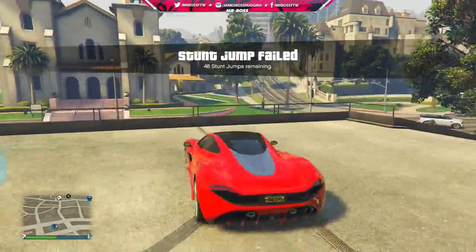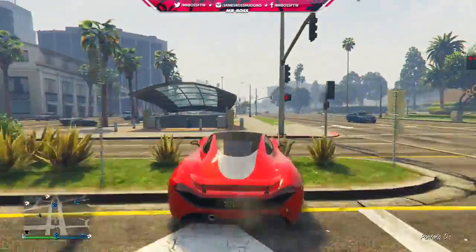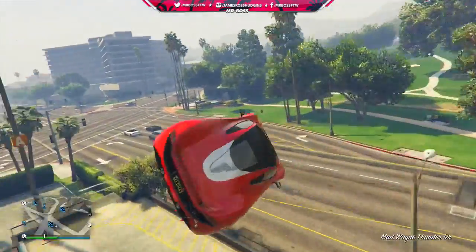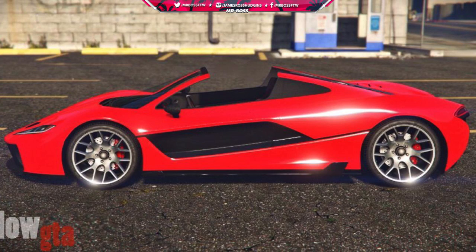So I figured I'd show you guys what the Progen T20 looks like in a convertible Roadster style first, then we can kind of get on the discussion. This actually comes straight from a user LowGTA on Twitter, and I think this is amazing. I love the convertible versions of supercars in Grand Theft Auto V. You can see the one he's done is a bright red and black finish, and it just looks really good and fits really well with this car.